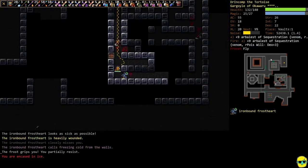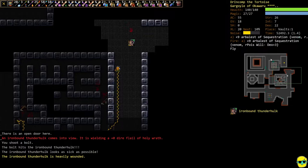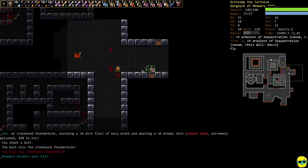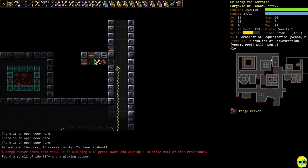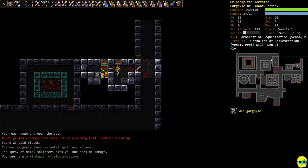That guy did a bunch of cold damage to us, but as long as we're in these gold dragon scales we're good. Here's an iron bound thunder hulk — this guy's a trick. You want to get close to him. You can see he's using his apparatus to blast us with electricity. Get close enough and he cannot hit you with electricity — he'll try to hit you with his weapon instead, which is big but far less scary than electricity, even if you resist.